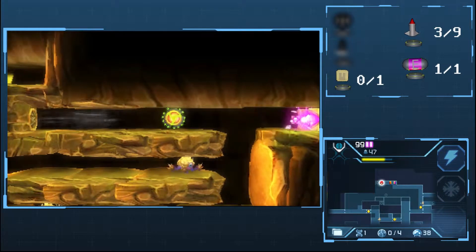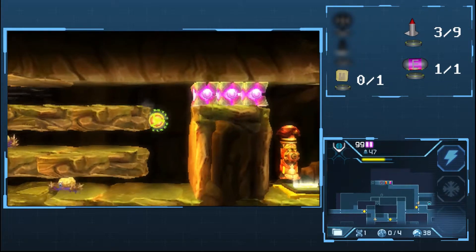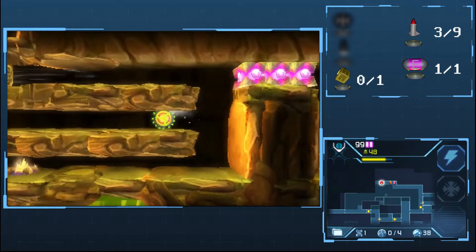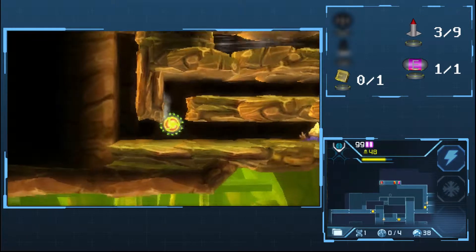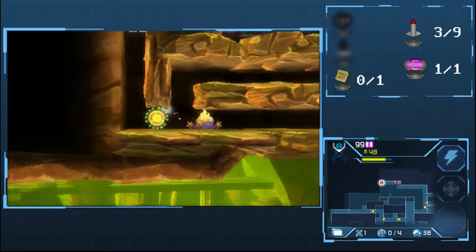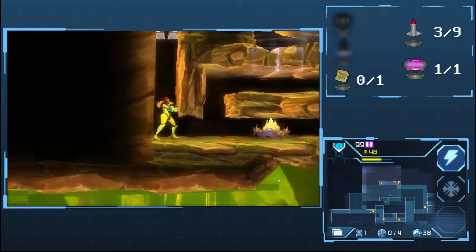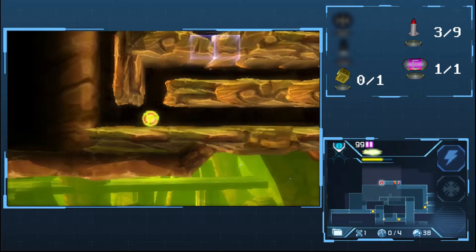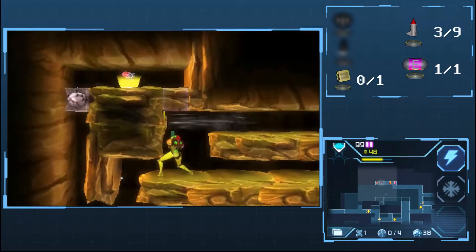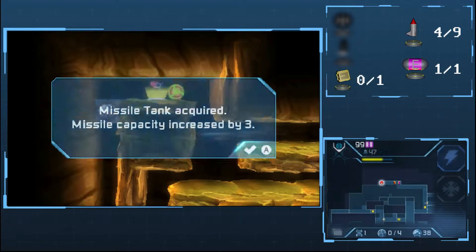Let's use the bomb so we can go up there. Your bombs can be used to destroy those creatures. This is the solution — no, it's not. Do this... and then a Missile. And there we go — Missile Tank acquired! Excellent.